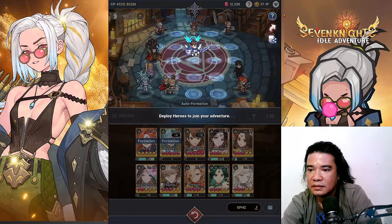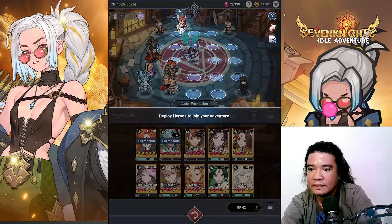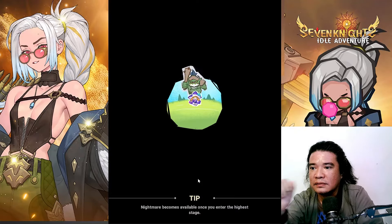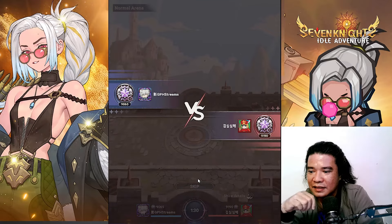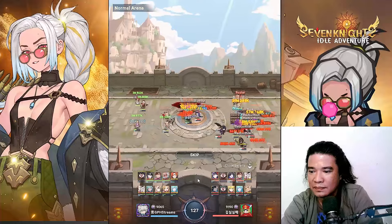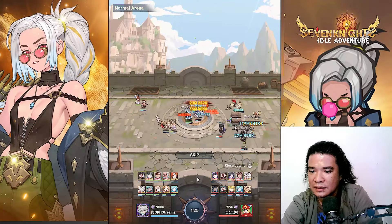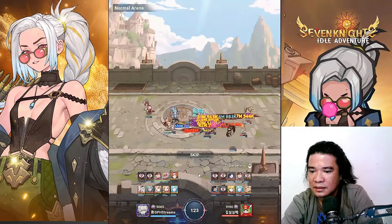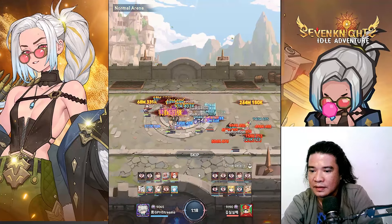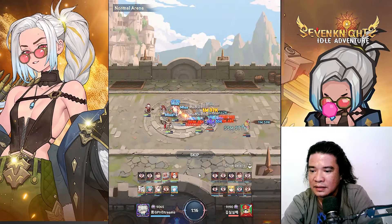Let's do something like this new formation. We already have units ready. Let's try this one, guys. Okay, nice, we got some guard, but apparently still struggling.